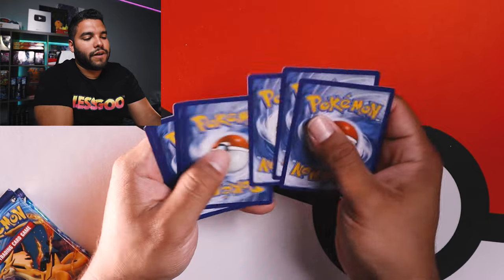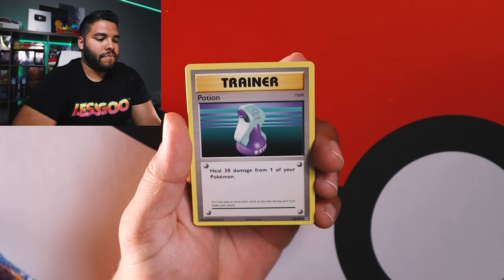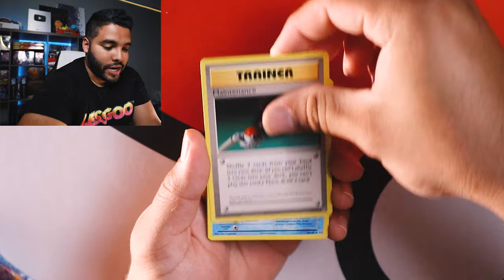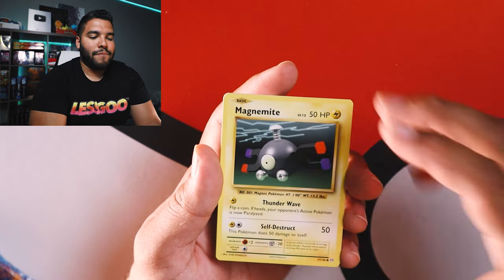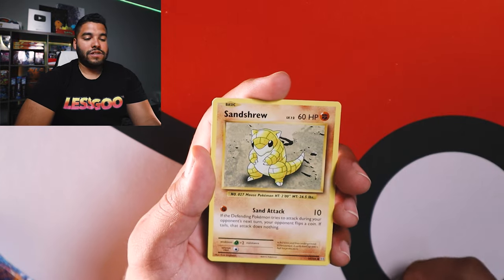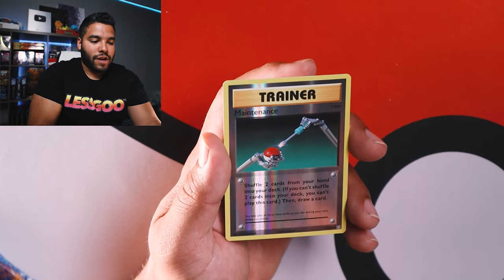Let's get into it. One, two, three, four to the back. I got too excited there. Okay, here we go. First card: Beedrill. We got a Potion trainer card and a Maintenance trainer card. Poliwhirl — who doesn't like Poliwhirl? Caterpie, cute little guy. Magnemite. Voltorb. Sandshrew — we got Sandshrew. Another Poliwag and a reverse holo Maintenance trainer card.